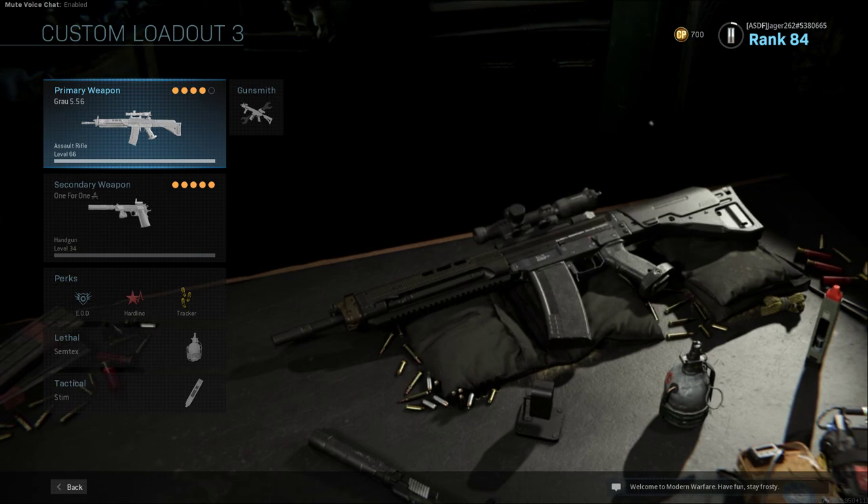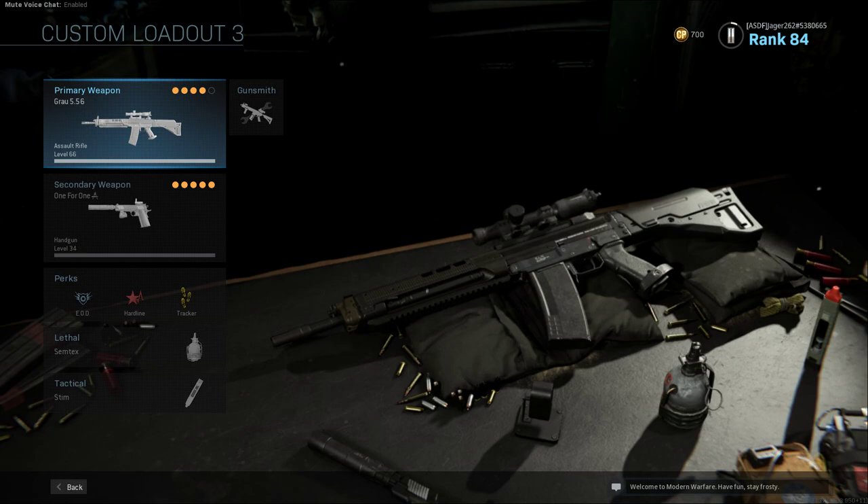Now you have basically all the main weapons used in the film and how to build them in Call of Duty. So if you really wanted to, you can pretend you're robbing banks in Warzone mode where you get money for kills using these weapons. Thank you for watching, and I will see you next time.